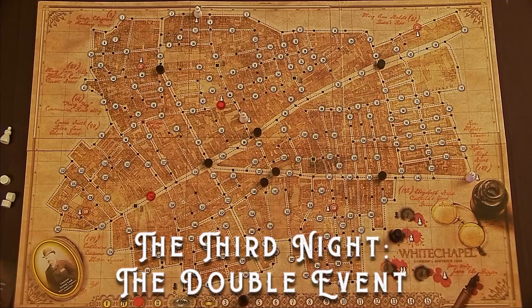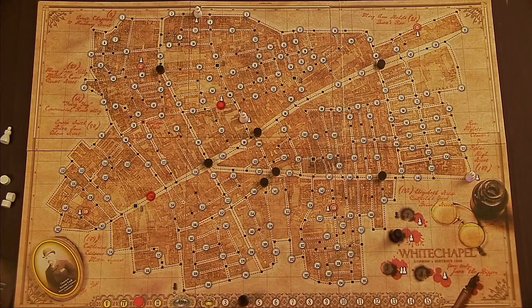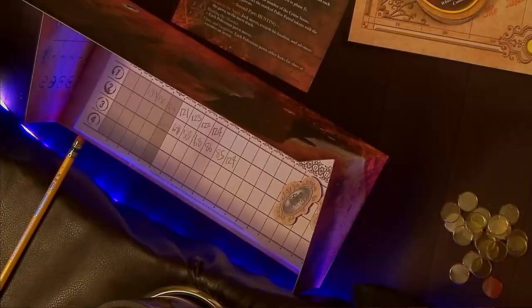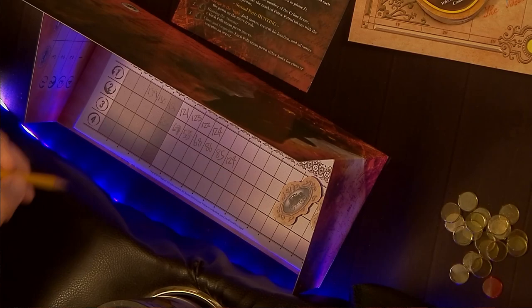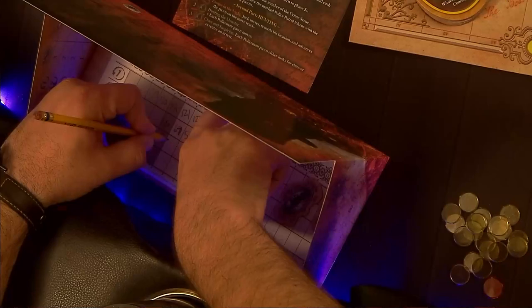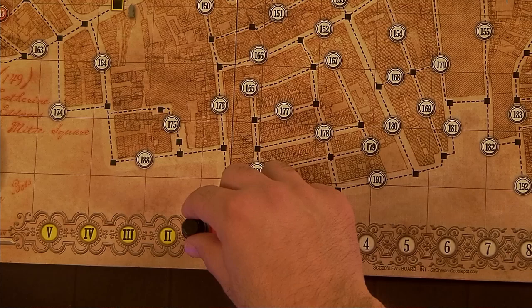On the third night, Jack kills two of the wretched instead of just one. He chooses two victims during Part 1, Phase 5, replacing both with a crime scene marker, and writes both numbers on his sheet — the first in the space of the column corresponding to the time of the crime marker, the second in the next space to the right. He may record the two numbers in any order he chooses. He then starts his escape from the location of the second of the two murders, and the Jack pawn begins on the space to the right of the time of the crime marker.